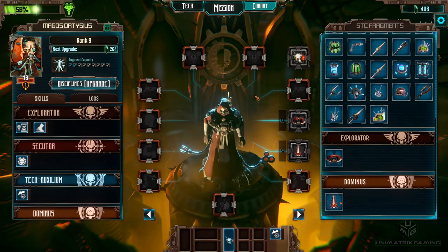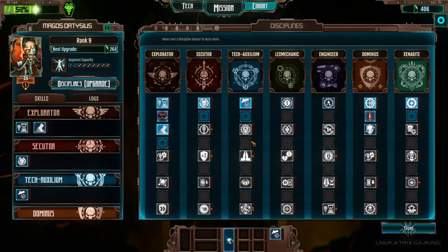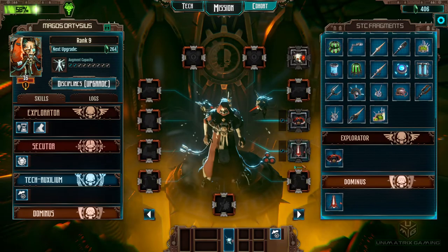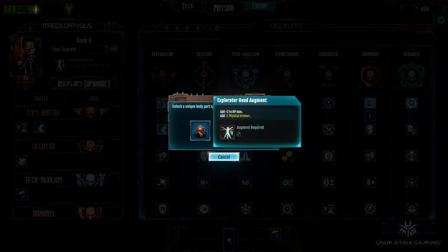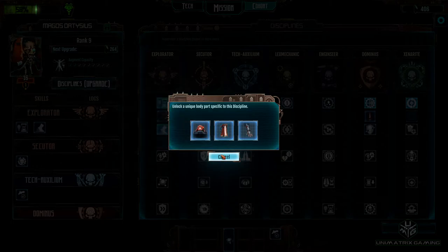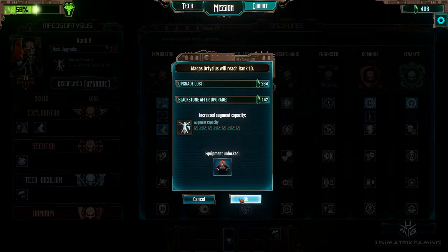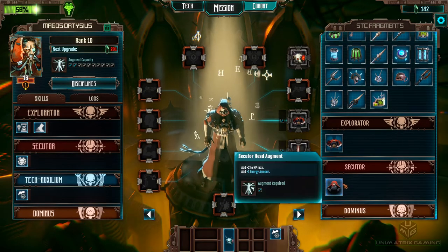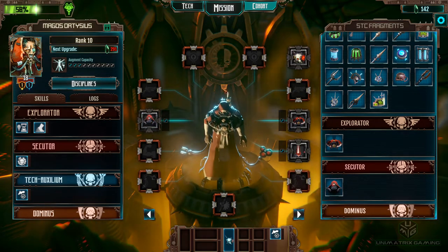We've only got 406 blackstone left, so we can't upgrade anyone else. We may as well keep pushing through with this guy. I'd like to get him a little bit more armour still. We've just got chest and legs, we've got one physical armour already. I think we'll go for this helmet here - the head augment gives us a little bit of HP and a little bit of energy armour. Cool, so that's all the upgrades we can get.